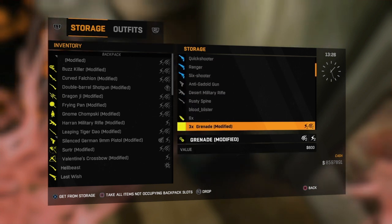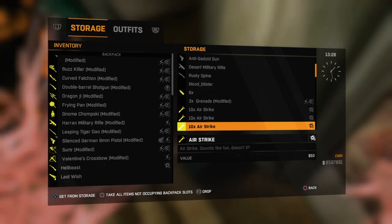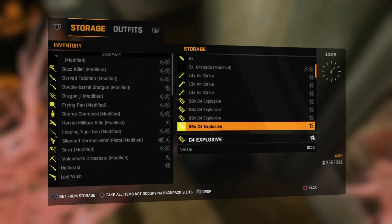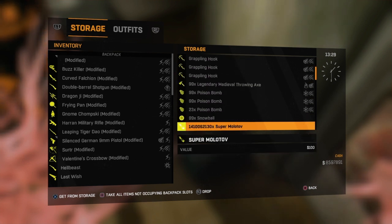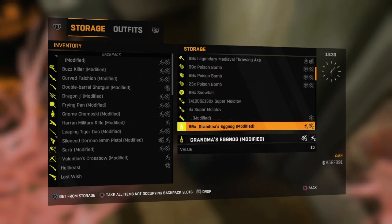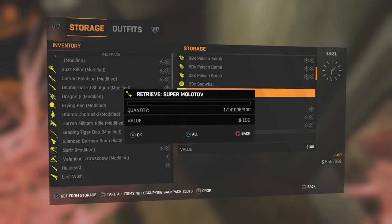What you want your friend to do is go to your name, go to the option that says kick out, and click on it. It's going to give them the warning that they're about to kick you. Y'all want to do a countdown — three, two, one — and hit X at the same time.